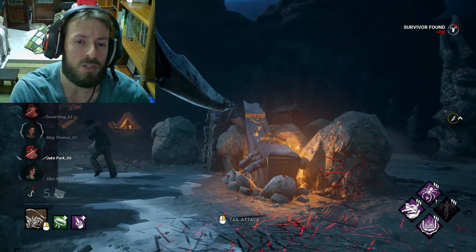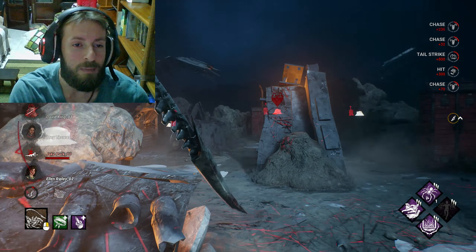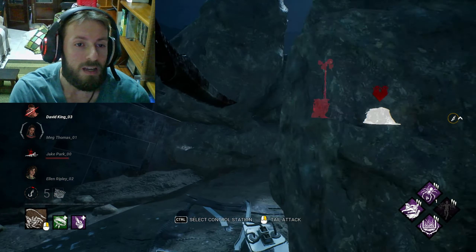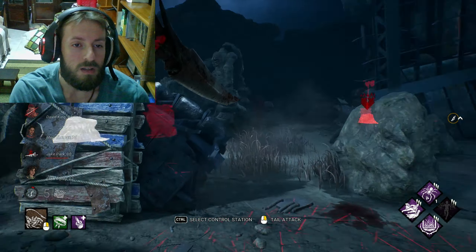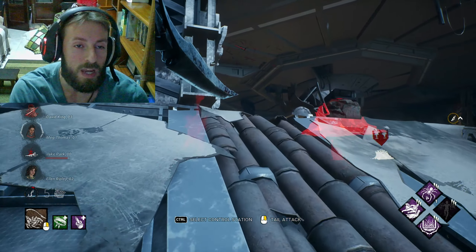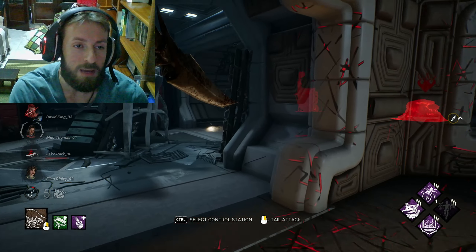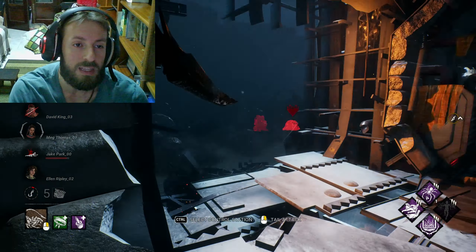I'm trying to find the obsession again. I decided to go for another survivor at some point, almost tunneling him. I wasn't really focused on that survivor — I just wanted to look for the obsession to get to three tokens and see if it makes that much of a difference. Maybe it'll be OP to just have the alien on a constant 15% speed boost, especially combined with Bamboozle and the vault-blocking perk — you move faster, catch up to survivors faster, and vault faster.